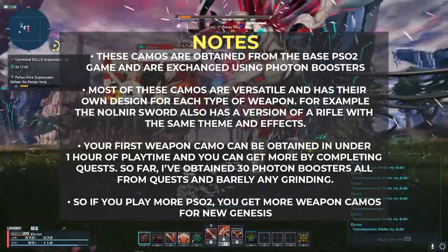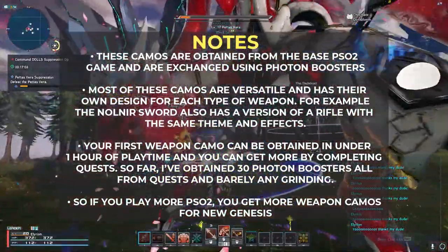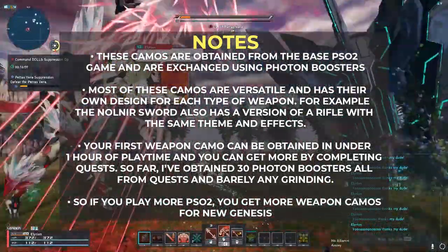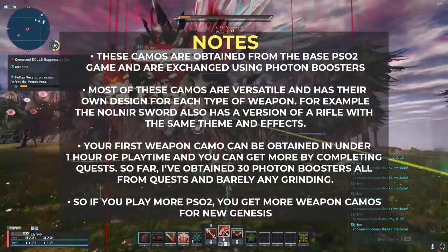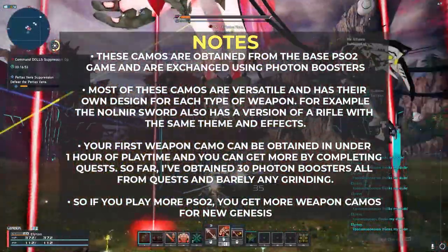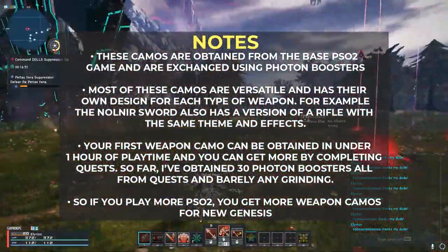Your first weapon camo can be obtained in under 1 hour of playtime, and you can get more by completing quests. I've obtained 30 photon boosters all from quests and barely any grinding. So the more you play PSO2, the more you get weapon camos for New Genesis.